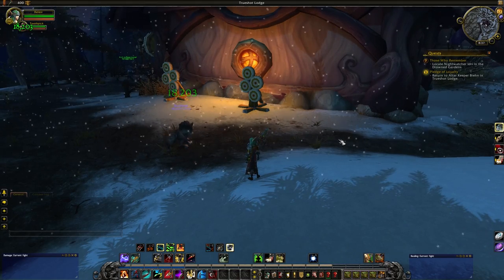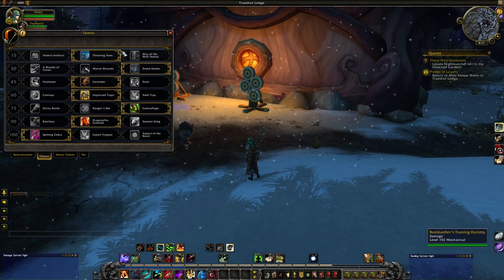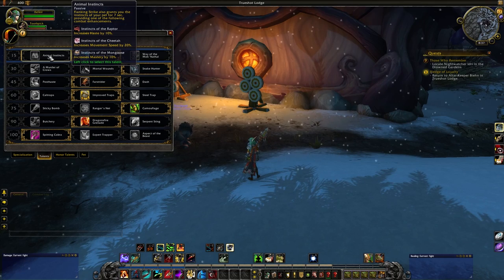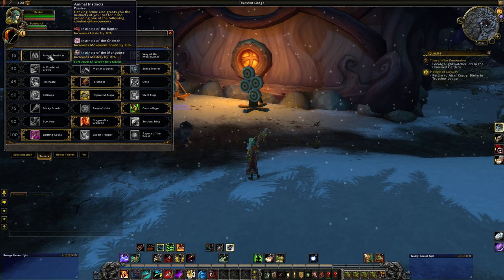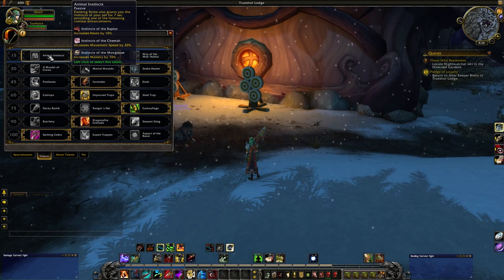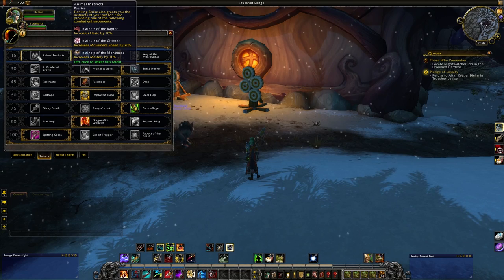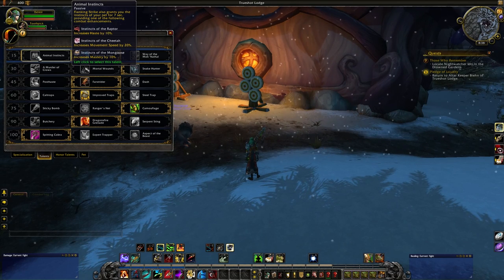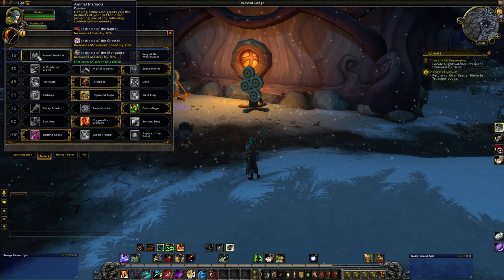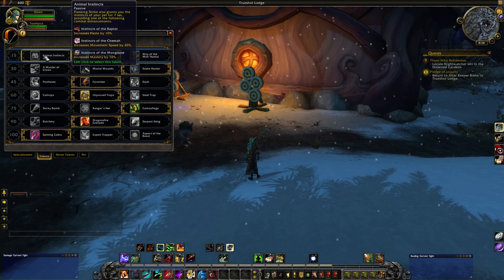That's pretty much everything to do with base abilities. Let's have a look at Talents, because this is really where things get interesting. A few of them are a little boring, and there seems to be one clear pathway right now due to number tuning — hopefully that's going to change, but with 7.0 literally right around the corner, maybe not. We have Animal Instincts: Flanking Strike grants you the instincts of your pet for 7 seconds, providing one of the following combat enhancements at random — 10% haste, 20% movement speed, or 10% mastery — which is kind of frustrating, because if you get movement speed constantly that's not helping your DPS at all.